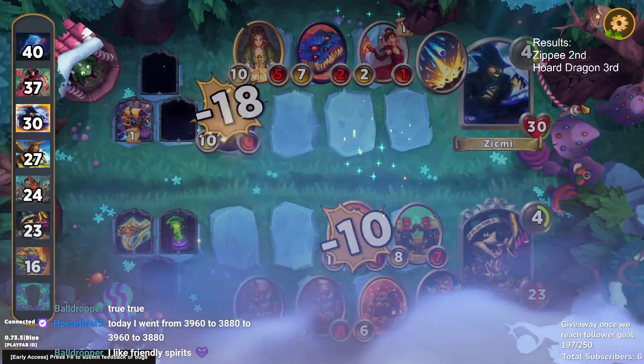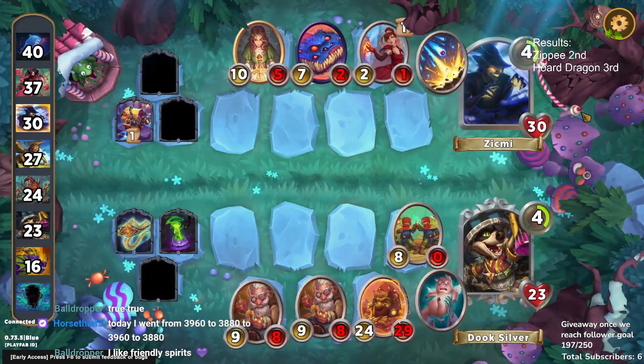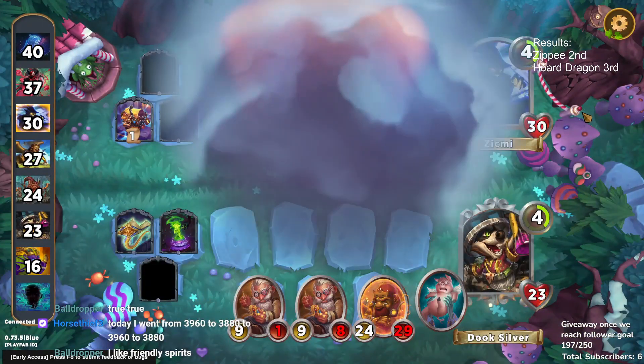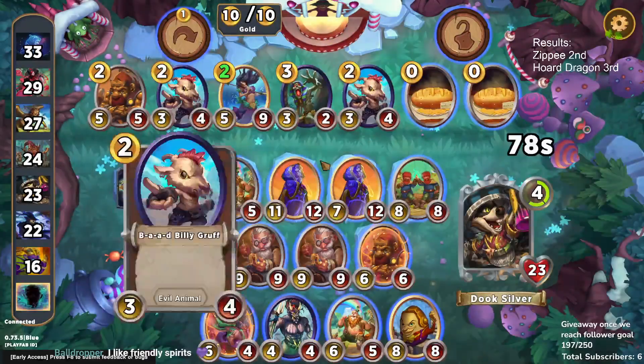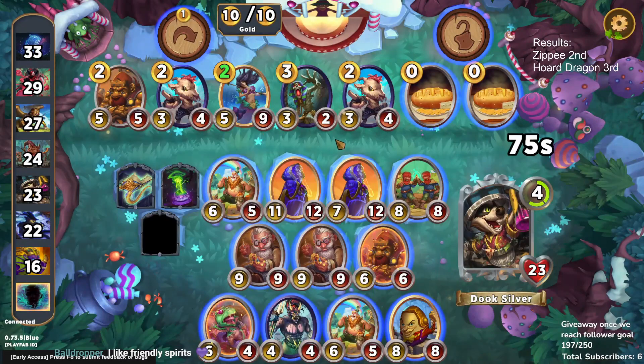Friendly Spirit one goes under Friendly Spirit two, which is fantastic — means we get to triple-dip on our stats. They don't go on the Doubly though, which is a little unfortunate. But that's fine — we end up not having enough stats to win anyway.